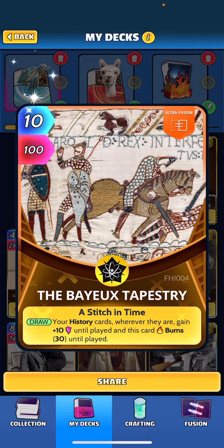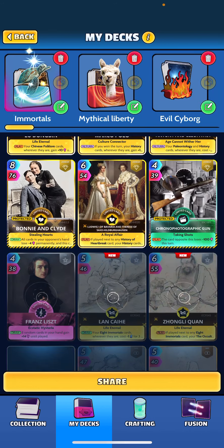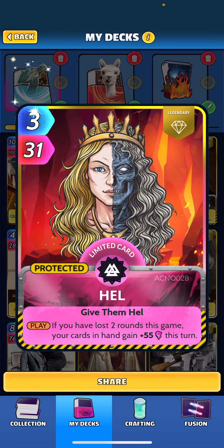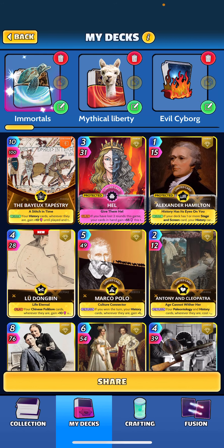Other cards we've added: the Bayeux Tapestry — your history cards wherever they are gain plus 10 until played, just a nice history buff since we have tons of those in the deck. We've got Hell for the late game; we tend to lose the early rounds until this thing gets going with all the buffs, so Hell kind of helps us towards the late game.